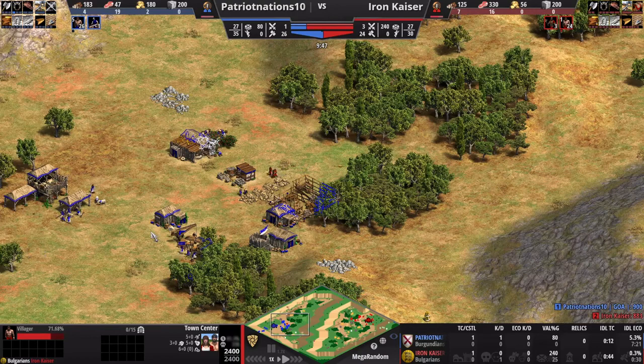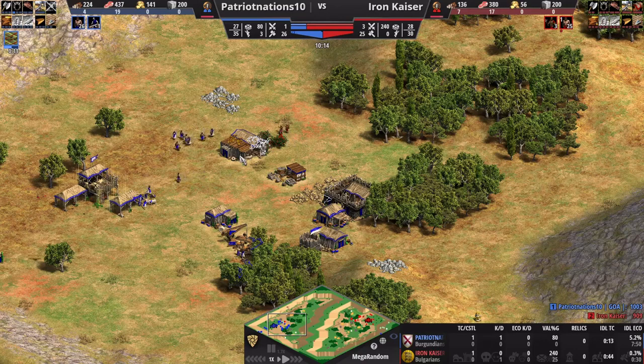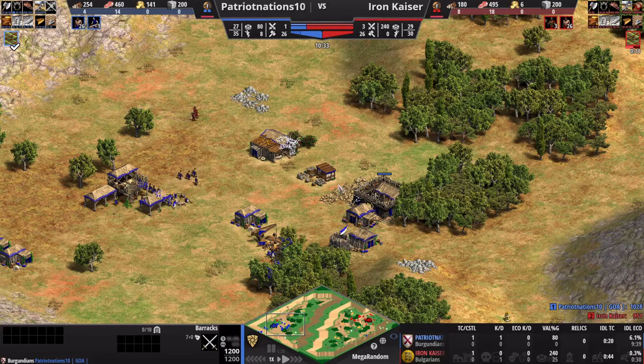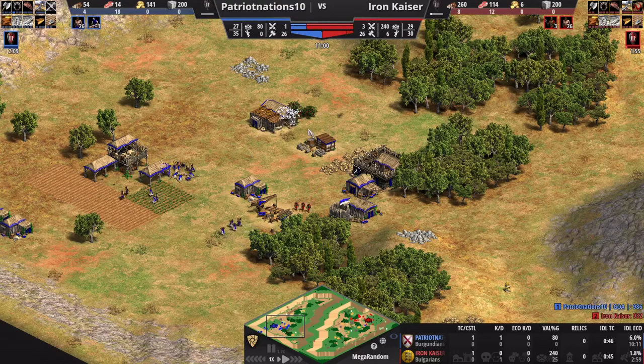I don't time it perfectly. Normally you'd want your militia hitting the enemy base right as you hit Feudal Age and they upgrade into men-at-arms. But what IS fantastic is that he's scared off by my militia — he's running away. I've pushed my opponent off of berries and off of gold. He has a barracks up but doesn't want to invest resources. Right now I've got a lock on the berries and gold. Executing a Drush like this is great, even though I never got a kill on any villagers — I'm really blocking him off of resources.